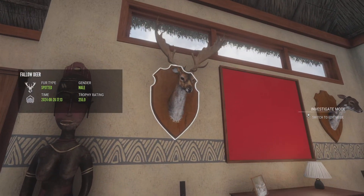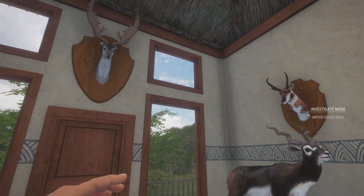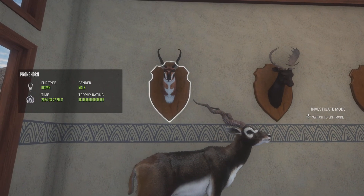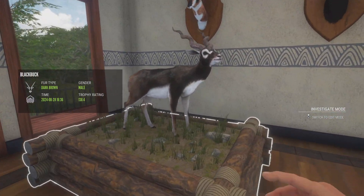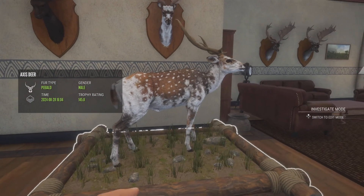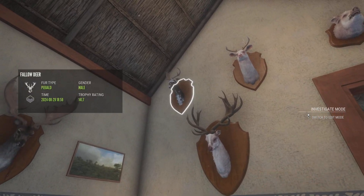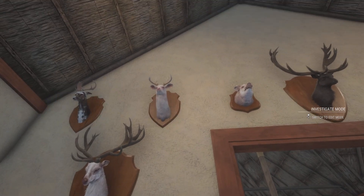We have one diamond fallow deer right here, a piebald female fallow deer, my biggest fallow deer, and it is a white one. A level four diamond pronghorn, a diamond blackbuck, a melanistic fallow deer, a piebald fallow deer, a piebald axis deer, and two diamond fallow deer.